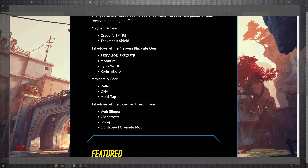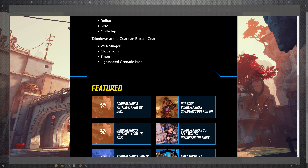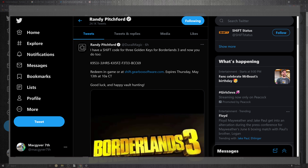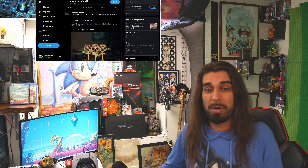They made changes to the gun drops for the respective characters, frequently in the guns and the Love the Tentacle add-on. For weapon adjustments, Mayhem gear 4 items include the Cradler, EMP5, Tankman's Shield, S3RV-8OS-EXECUTE, Moonfire, Cave's Worth, the Redistributor, the Reflux, DNA, Multi-Tap, and on top of that the Guardian Takedown — the Web Slinger, Smog's Light Grenade Mod, and the Gob Traveler.